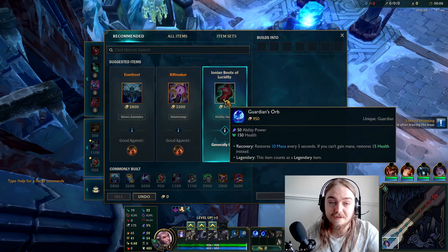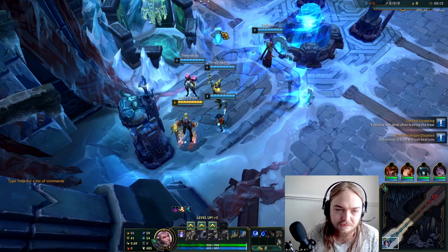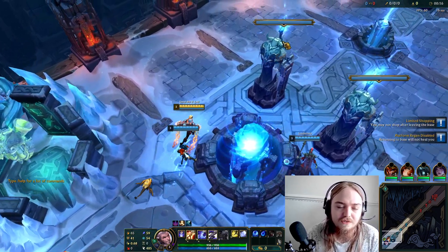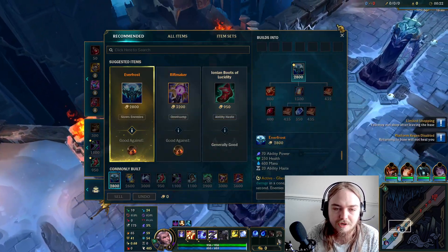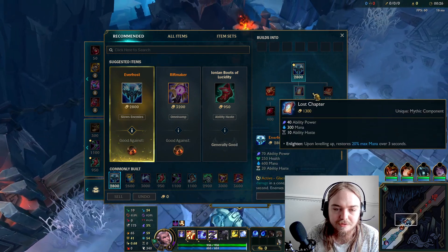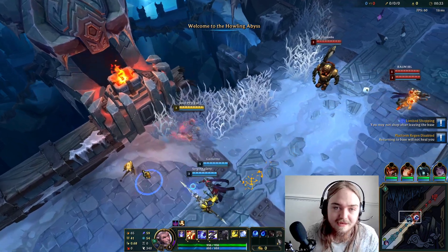New boost to Guardian Orb — 50 ability power, so it's actually better than just building the original Lost Chapter. You get 150 health as well. You don't get the ability haste, but I think it is just an amazing starting item now over going Lost Chapter. You miss out on mana, but you do get mana regen. I think it's probably just better, because you can just afford a tier alongside it. And then happy days.